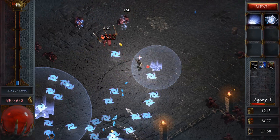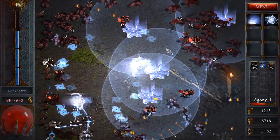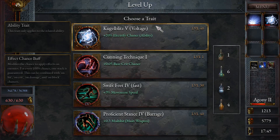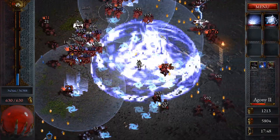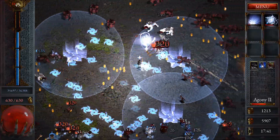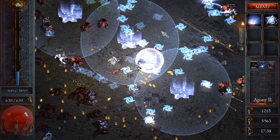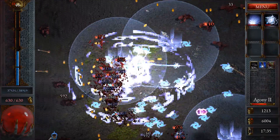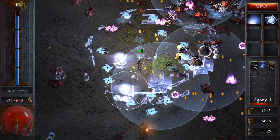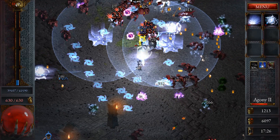I'm thinking — since you can memorize all those abilities, I wonder if it would be possible to get to Agony 5 with no abilities, just basic attack. You probably could if you really min-maxed it. I might actually try that. Let me kill this guy down here, I need another upgrade. More movement speed, yes.